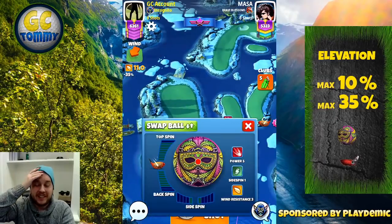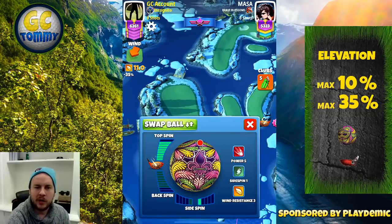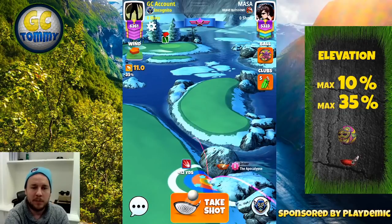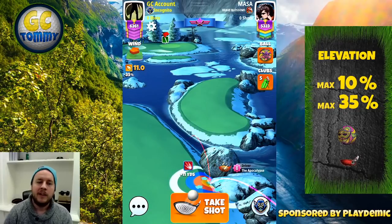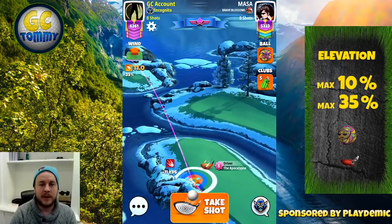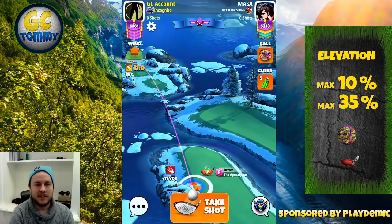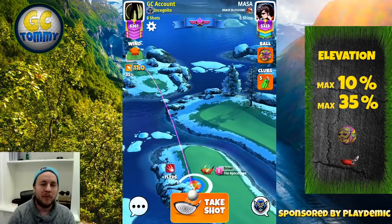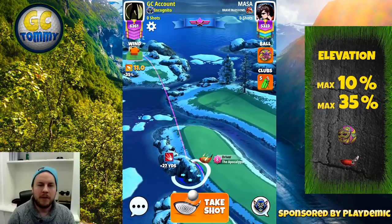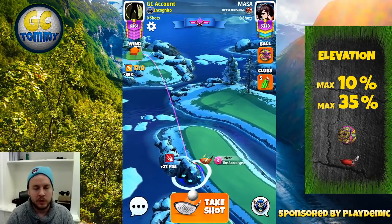Hole number three has a tough wind making for a tough drive. I'm using all my top spin and one bar of side spin, starting at plus 11 with the complete yellow ring inside the rough to the right. Adjust max plus 10 with power-5 ball settings. I'd recommend using the luminary ball if possible.